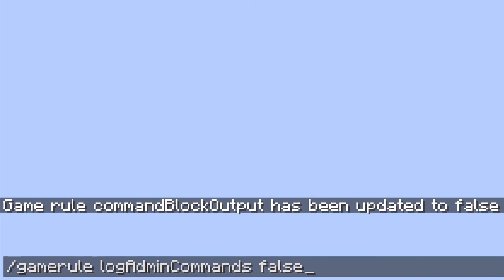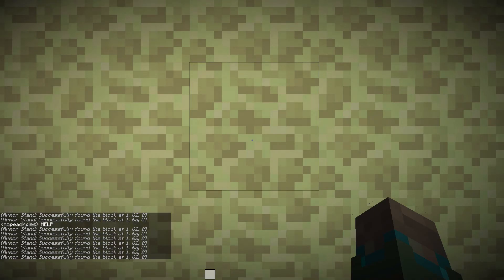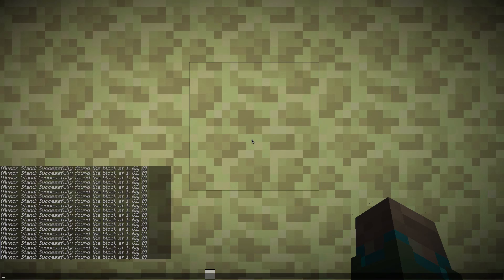Before loading in the structure, you will need to do the following game rule commands: /gamerule commandBlockOutput false and /gamerule logAdminCommands false. This will stop spamming of the chat and console by the module. Note that these game rules are set automatically when installing with the one-click command.